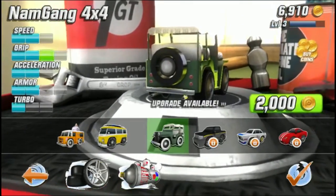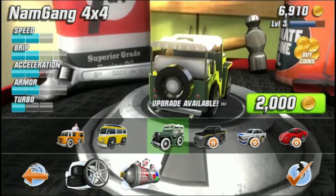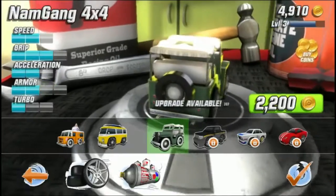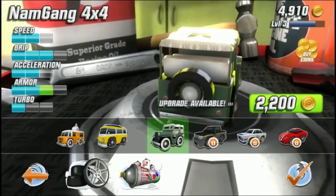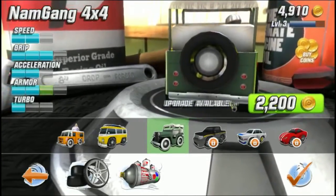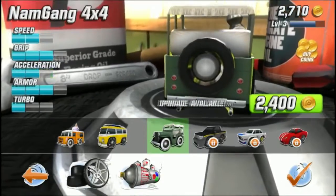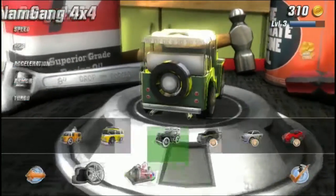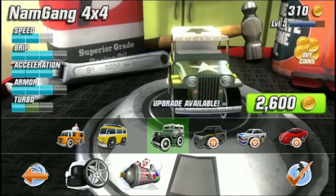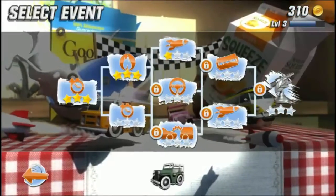And then there's the 2,000 upgrade — you can see the flashing green on the grip. I'll get better grip if I pay 2,000, so let's do that. Better grip. What next? Armor — so that must not slow me down as much. Let's do it, why not? Let's upgrade the crap out of this thing. Acceleration — why not? Now this thing is decked out. The turbo I need to upgrade but I don't have enough coins. So now this vehicle is much better than what it was. Let's get back in there.